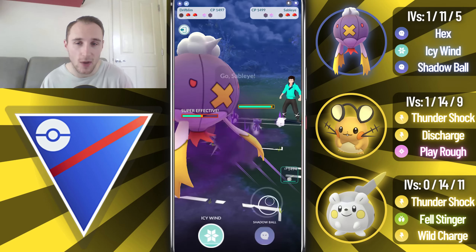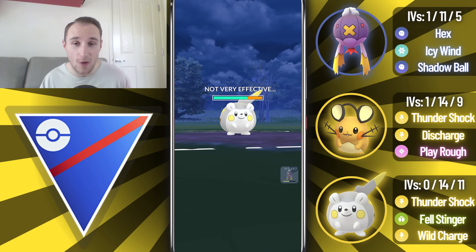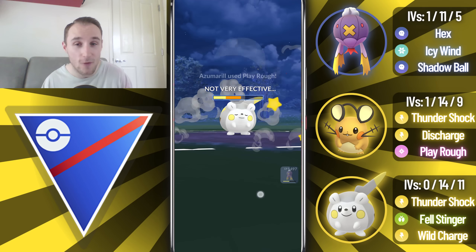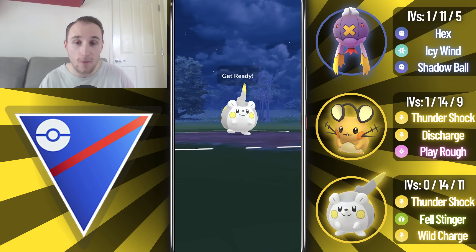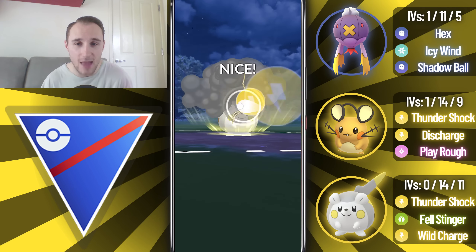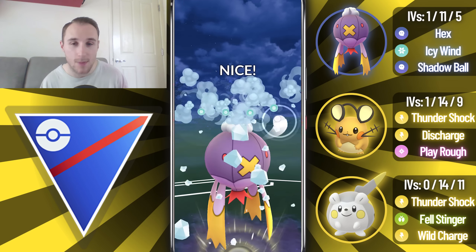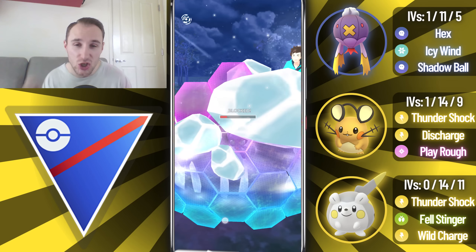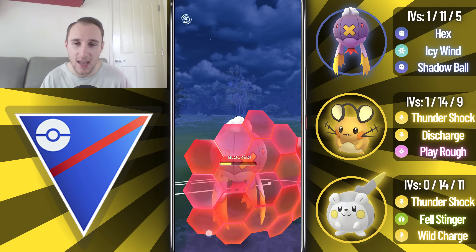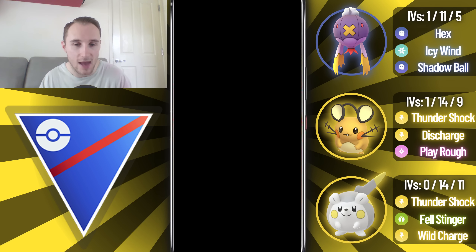Unfortunately I'm not able to get the Discharge off because the mechanic there is a bit inconsistent - sometimes you're able to get the move off, sometimes you're not. I go for the Icy Wind pretty much straight away, hoping it probably wouldn't KO and that I could overfarm a bit. They swap into Azumarill, and I catch the Charge move on Togedemaru - it is resisted. I overfarm, go for Wild Charge with the back-to-back loaded. The first Wild Charge takes out the Azumarill, the second one does massive damage. I get a shield on Sableye, they let it go through, which is perfect. I have enough energy to go for back-to-back Icy Winds - the first one gets the shield from Sableye, and the second Icy Wind is enough to take out the Sableye. GGs to that opponent.